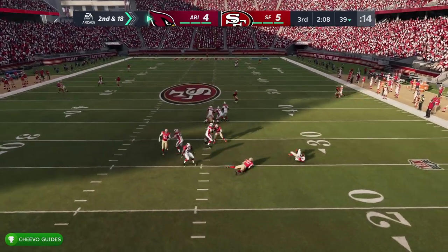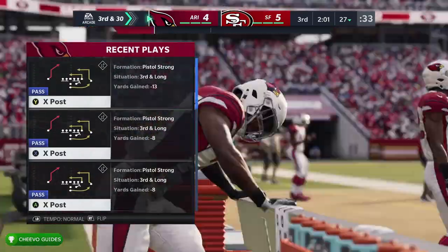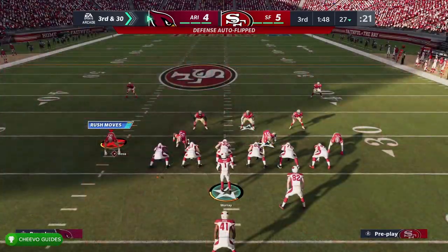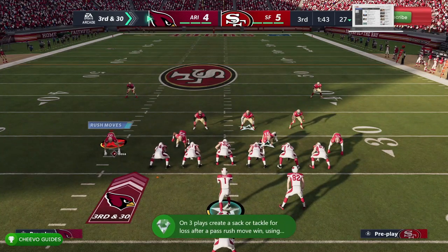After you have executed one of these pass rush moves three different times in one game, your achievement or trophy will pop for Unblockable. Keep an eye out for my other guides related to Madden NFL 21. As always, I appreciate you guys tuning in — if you enjoyed this video please leave a comment and don't forget to like and subscribe.